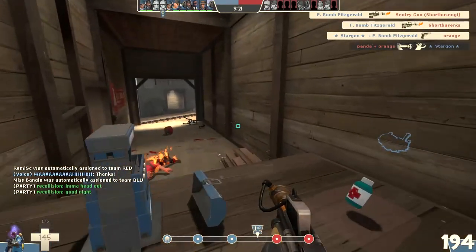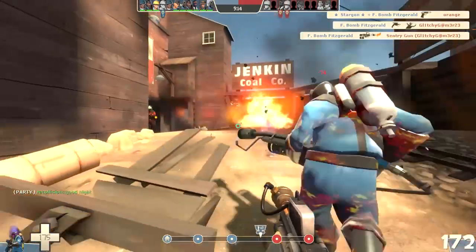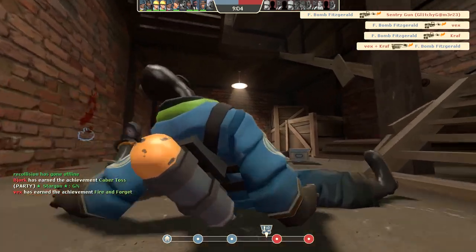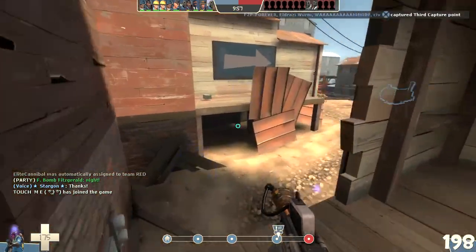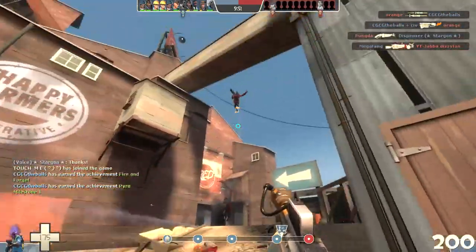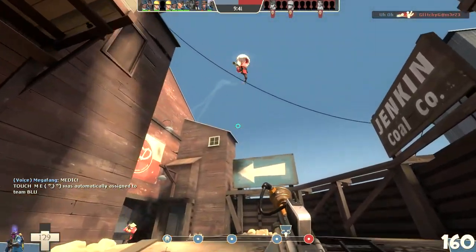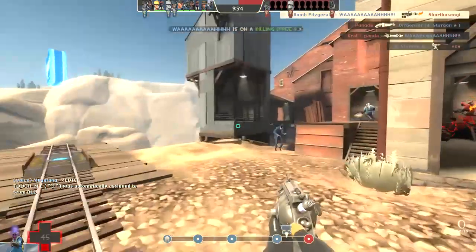That Medic wasn't even using the crossbow, so I probably should have chased them. Let's see if I can get my first kill with the Third Degree. This is looking grim — well, at least I took them both out, but at a pretty steep cost. I really love the design of the Third Degree, especially the burn effect. They're going to spam this corner with explosives, so maybe it's my opportunity to get a reflect kill — they've got two Soldiers here and one of them's rocket jumping. How am I missing all of these? Looks like it was fire damage, not a reflect.